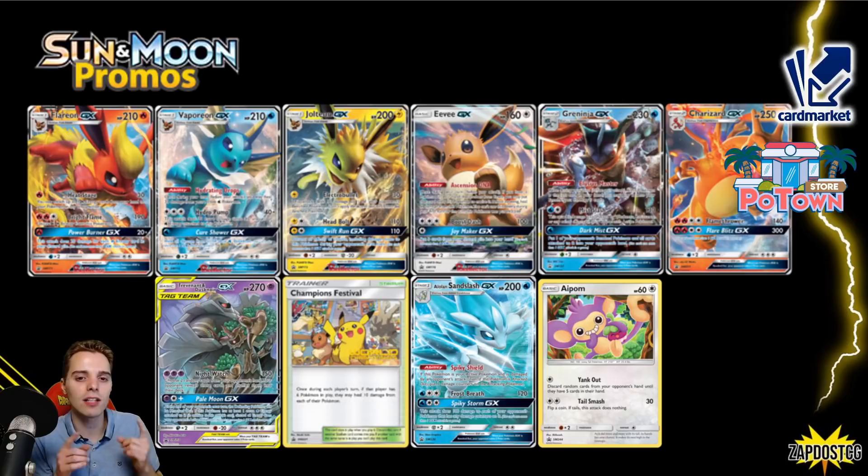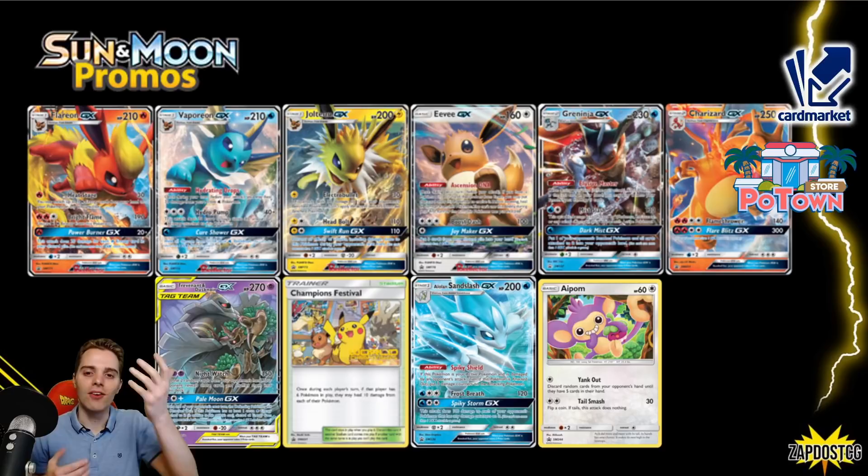Alolan Sandslash GX saw some play with Malamar before that set rotated, but also some play with Orbeetle. Interesting card — 100 damage to everything that already has a damage counter. And then the Alolan Exeggutor GX was a crazy one-off to put yourself into wall decks. Anyhow, this was it — this was it for this compact video.